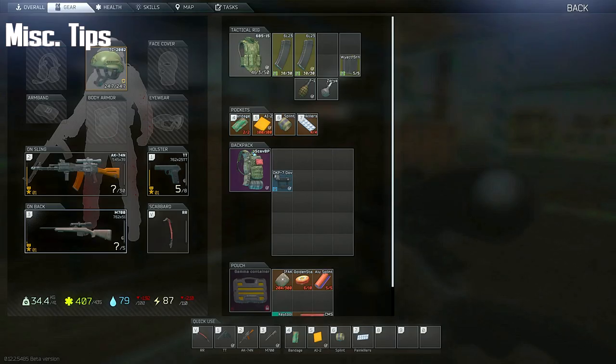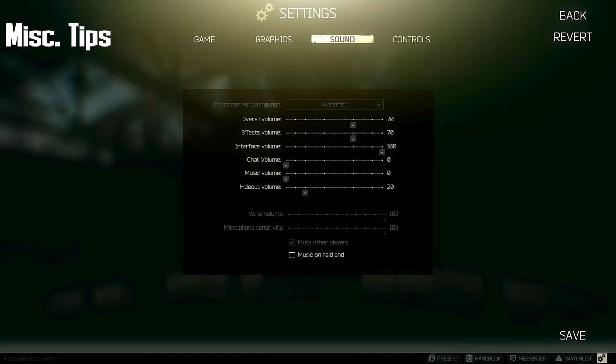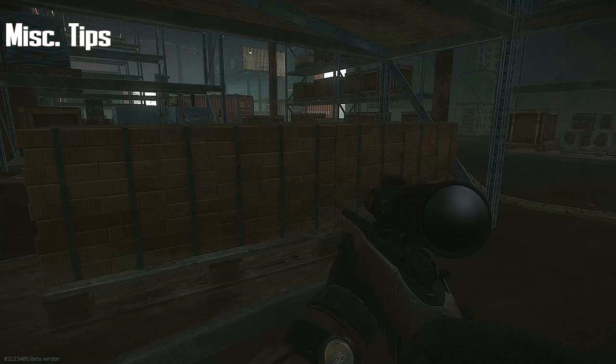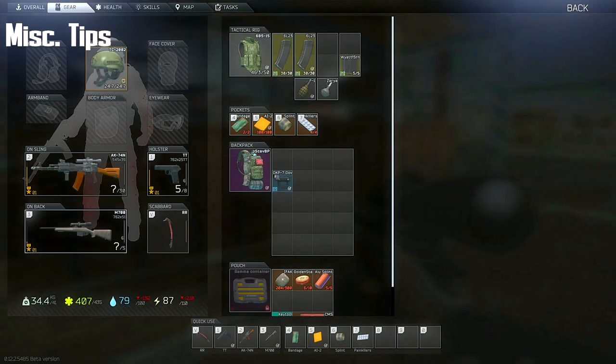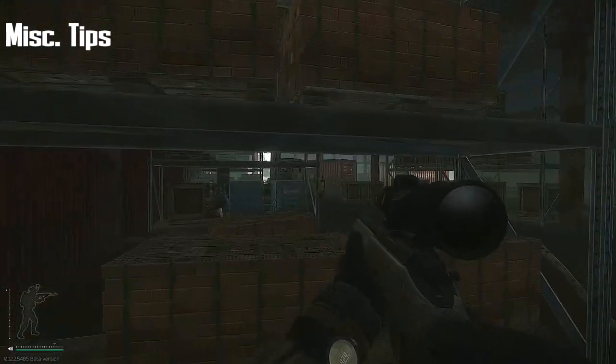Another miscellaneous tip — you could turn your interface sound down. If you go into your settings, then sound, and turn your interface sound down, that click will be softer. That can be helpful in situations where you are looting and someone's trying to creep up behind you — you might be able to hear them a little bit better.